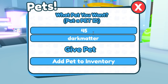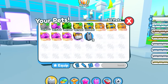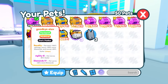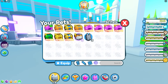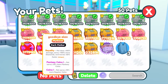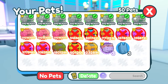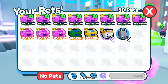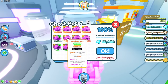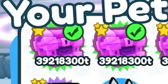I think the more OP one is actually the Goodbye Alex, which is pet ID 4547. By the way, the creator of the game is probably going to be adding this kind of UI to the normal Pet Simulator game. Goodbye Alex is a lot more OP. Let me delete all the other pets I have because I really don't need them, and keep all the Goodbye Alex ones.